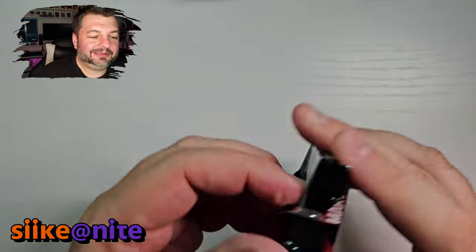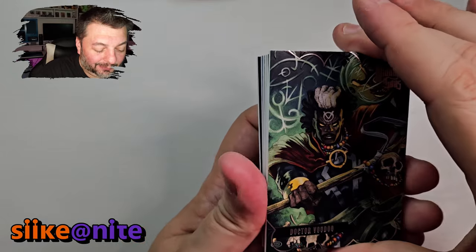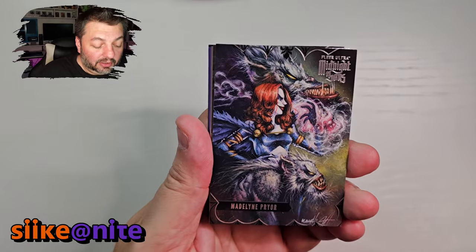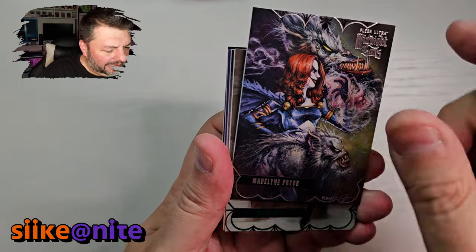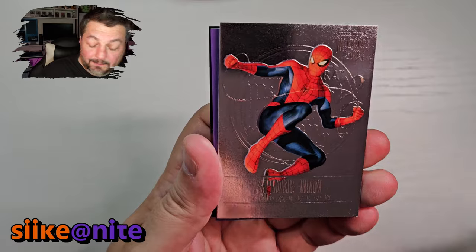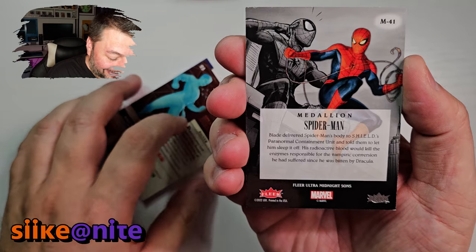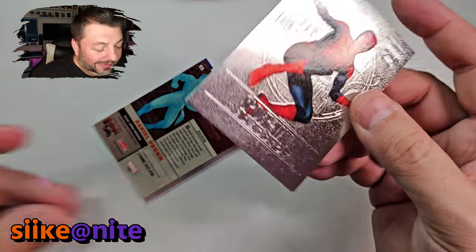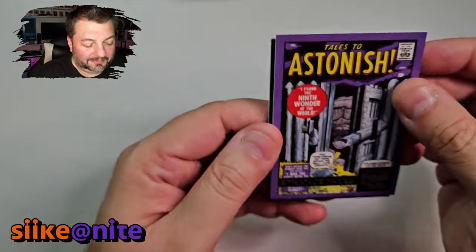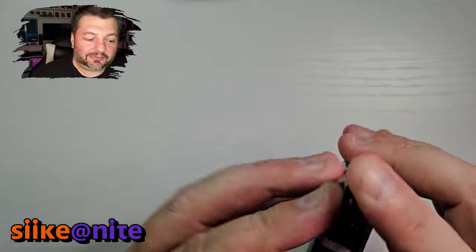Four packs left — let's see if we get at least one more awesome hit. We got Dr. Voodoo — our first card of him. Madeline Prior, green Blackout, and whoa — a Spidey Medallion! That is cool — I'm sleeving him. Oh man, that's a Spidey hit right there — I will take it, that is gorgeous. We got Tales of Asmus — we got this one already — and Daniel Drumm. Three packs left!